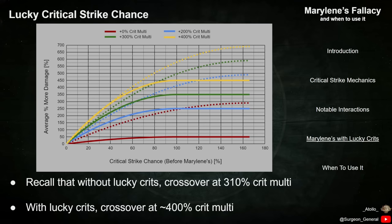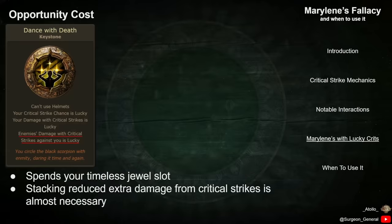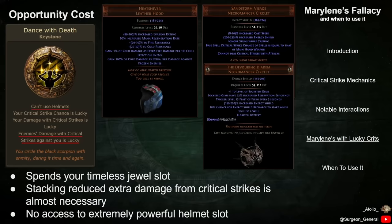Lucky Crit Chance is obviously very powerful when paired with Marillene's, but as with all things in Path of Exile, you have to consider the opportunity costs of taking Dance with Death. First, the keystone is only available from using your Timeless Jewel, preventing you from accessing other powerful Timeless Keystones. Additionally, Critical Strikes against you will also be lucky.